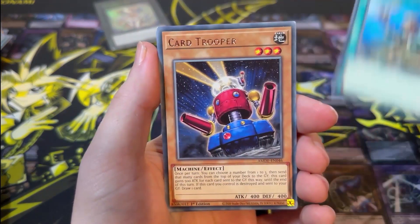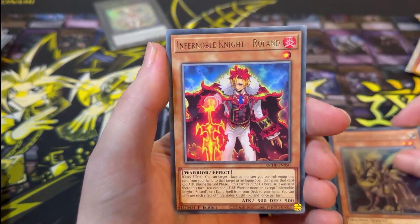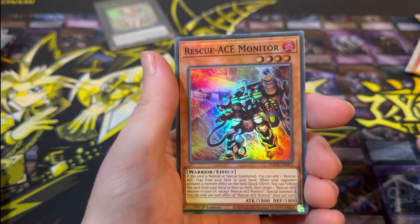Next pack: Reinforcements of the Army, Card Trooper, Gizmec Naganaki, Infernoble Knight, Limit Removal, Contain, and a Rescue Ace Monitor for the Super Rare.